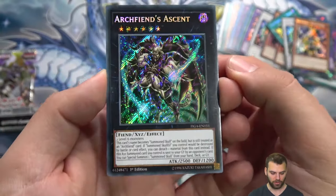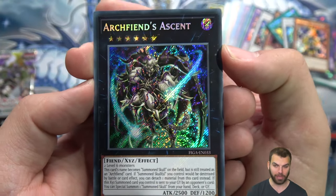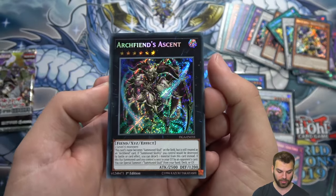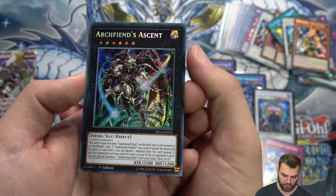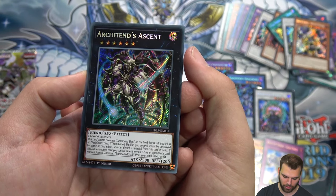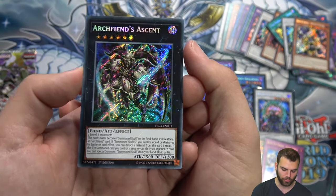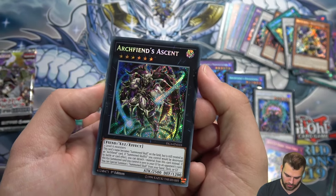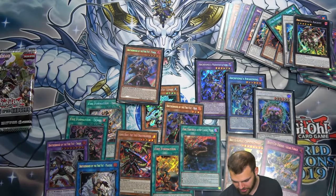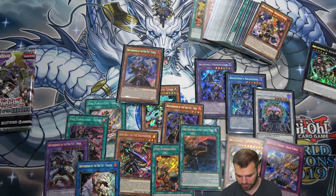Oh — Archfiend's Ascent! Here is the short print card, or I'm guessing it is. One out of two boxes while everything else we've gotten about two of. This is the guy on the box too. Archfiend's Ascent: two level six monsters. This card's name becomes Summon Skull on the field but is still treated as an Archfiend card. If Summon Skulls you control would be destroyed by battle or card effect, you can detach one material from this card instead. If this Xyz card is sent to the grave, special summon a Summon Skull from your hand, deck, or graveyard. Pretty much just keep special summoning Summon Skulls.